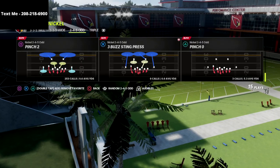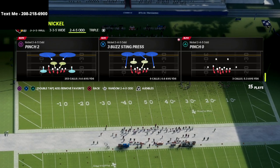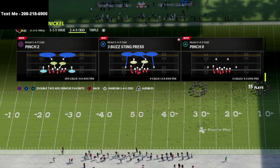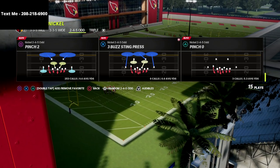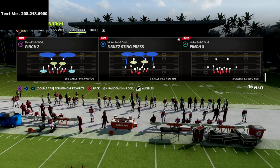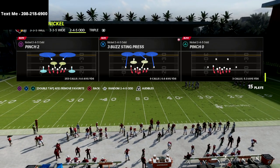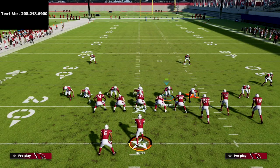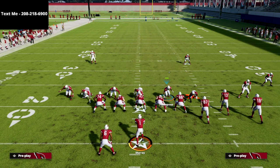This is going to be able to stop the run too, which is really good, because most people when I run 2-4-5 Odd online the first thing they do is run Inside Zone until I prove I can stop it. This has really good Inside Zone defense built into it. There's one adjustment you need to make to get your Inside Zone defense to work properly, and the cool part is it's also going to generate instant pressure against Max Protect — they block seven, we send five, and we get instant pressure.